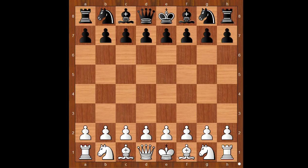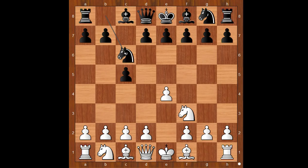Fabiano Caruana had white pieces and he started with e4. Boris Gelfand played c5, the Sicilian defense. Knight to f3, the standard move, knight to c6, and now bishop to b5, the Rosolimo attack. g6, bishop takes on c6, black to move, d takes on c6. Sometimes black recaptures with the b-pawn, but d takes on c6 is the most played move.